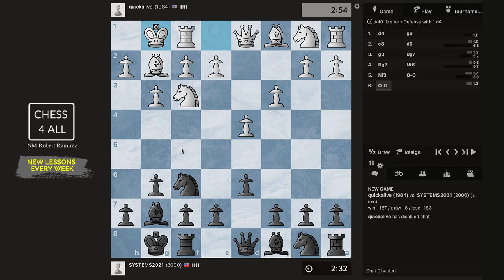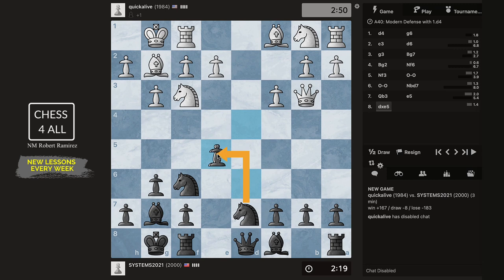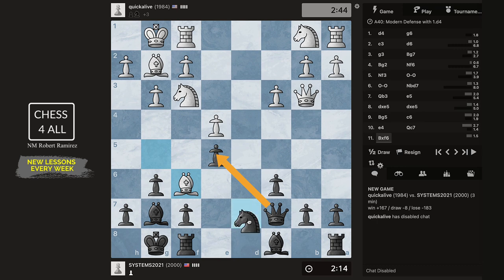Regardless of what they choose, we're going to do our plans. Notice that bishop g4 doesn't really make sense, so I'm just going to go knight b to d7 — a very flexible move, just to see what they're going to do. Queen b3 — okay, I'm going to do e5, that's our main plan. They take. Now, should I take with the knight or the pawn? I'm going to take with the pawn, then c6 and queen c7. My queen is going to stay here for a while.